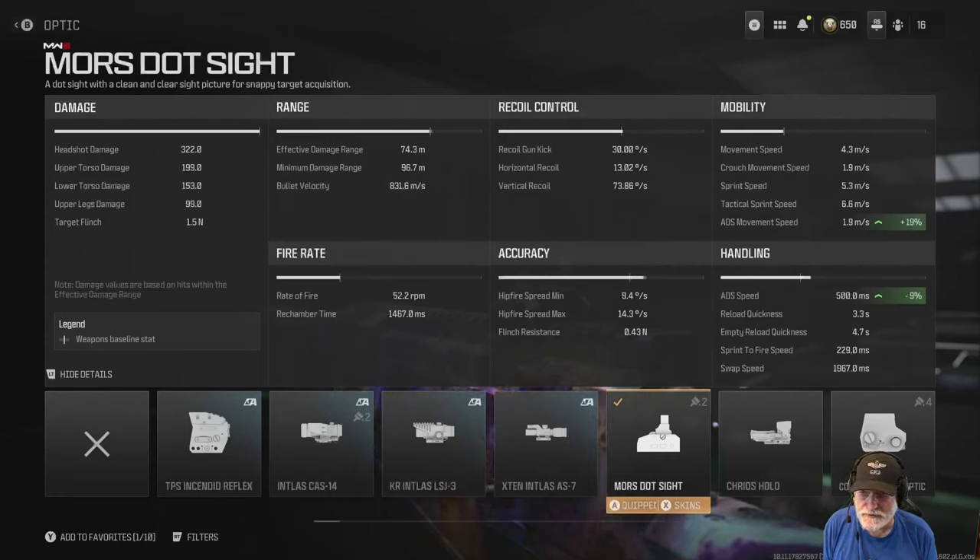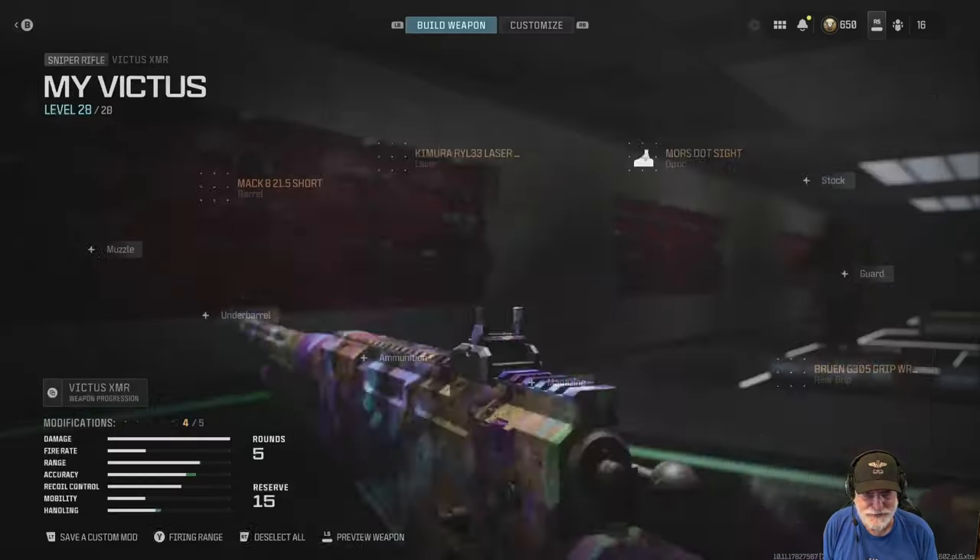If you take a look at the damage: 322 in the head, upper torso 199, and a one-shot kill to the lower torso at 153 — as long as you're not shooting through cover.